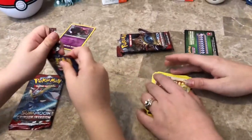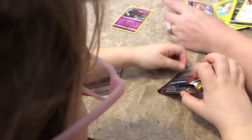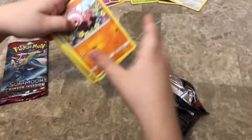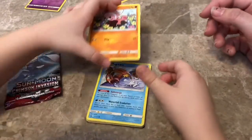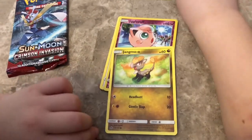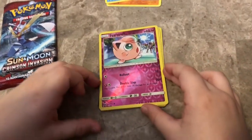Now let's open this one. Okay. I'm gonna put all these cards up here. And we got another one. We got another one! Oh yeah, we have that one, but it's okay. It's okay to have duplicates. That's a Stufful. A Magikarp. A Registeel. Manky. Jigmo-o. Jigglypuff. It's a reverse holo Jigglypuff. And it's shiny.